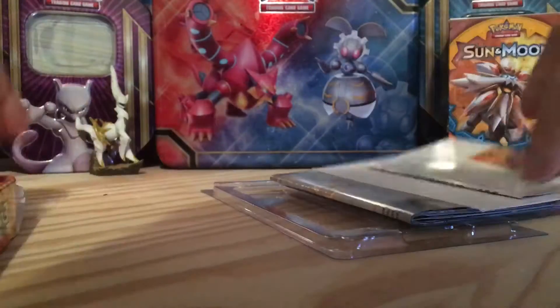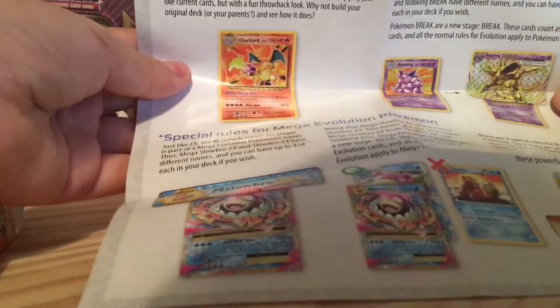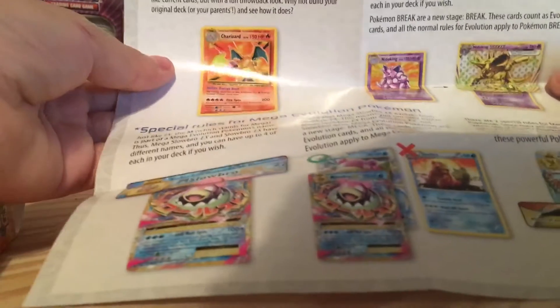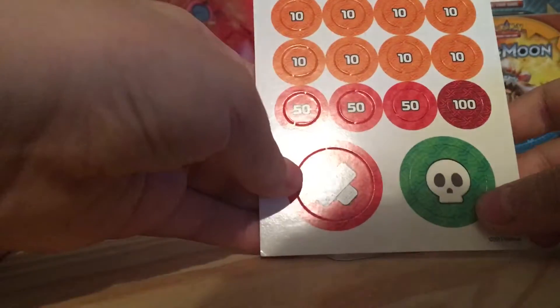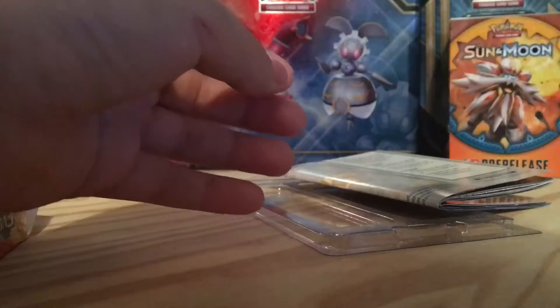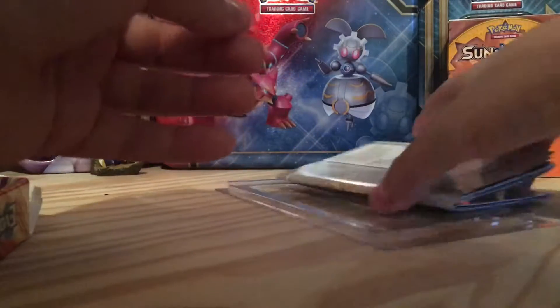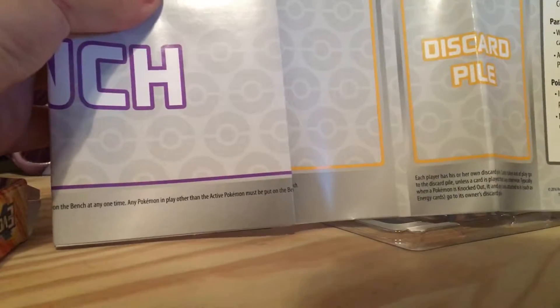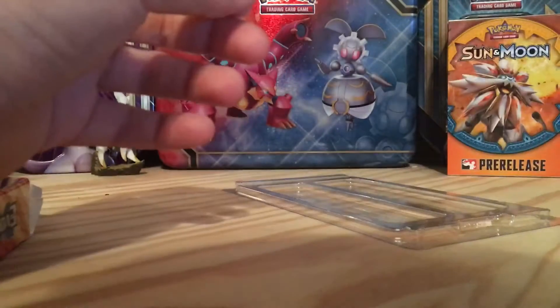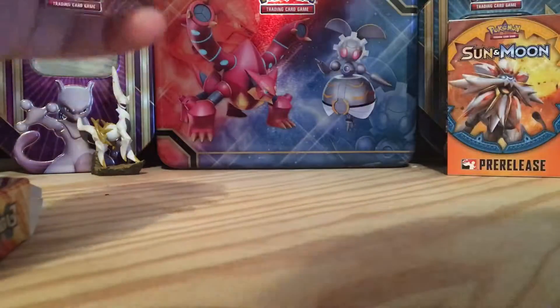Everything that's in the deck comes with a little booklet that tells you how to use Megas and stuff like that. And then you have the damage counters, poison and bandage markers, fire marker, and then you have the play mat — a starter thing where you put your cards on it — tells you where to put them, and a piece of plastic.